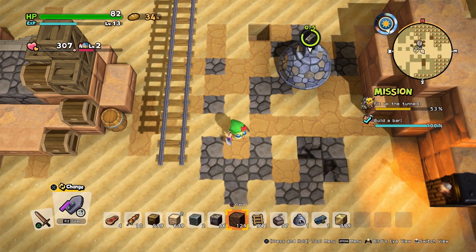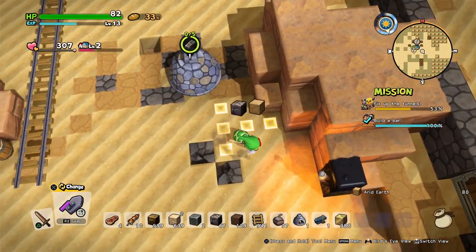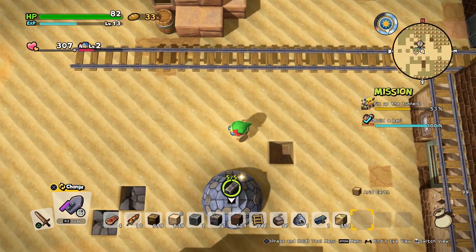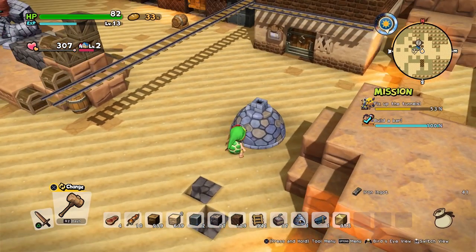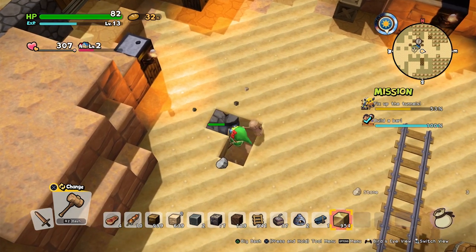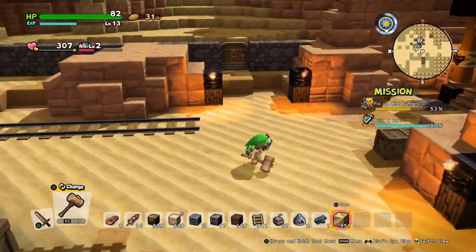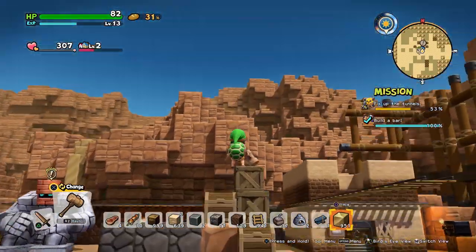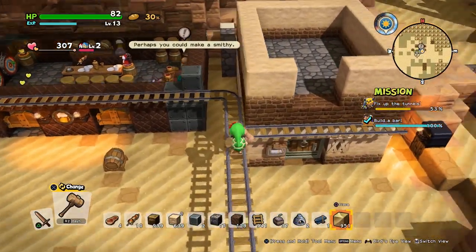We're just going to replace all this with sand for the time being. At some point we'll come back through. I don't know what I'm going to put on the lower side of this, but I want to put the forge up high where we've got a little bit more room. Maybe we could even have the staircase lead to the rail system.